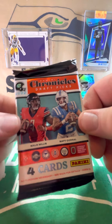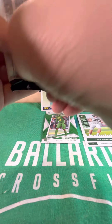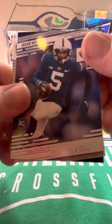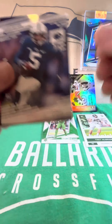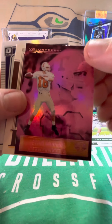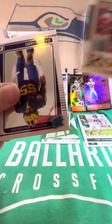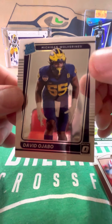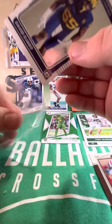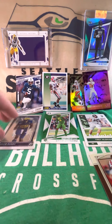Next pack of 22 Chronicles Draft Picks NFL Draft Picks. We have a Jahan Dotson Prestige Rookie. We've got a Peyton Manning Pink Parallel from Illusions — that's dope. Let's throw that next to Barry. We've got a Jalen Tolbert Legacy Base Rookie. And we've got a David Ojabo Optic Rated Rookie — sleeving that up. So far, out of all of the Chronicles we've done, this is the best Optic Rated Rookie we've gotten.